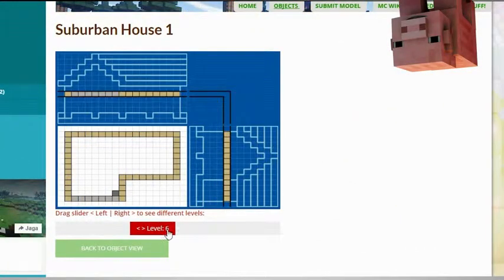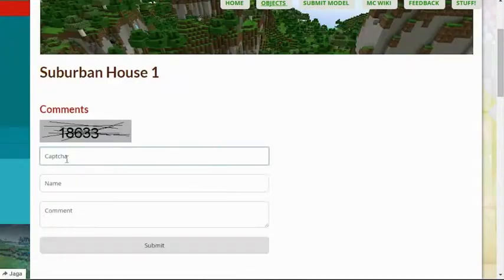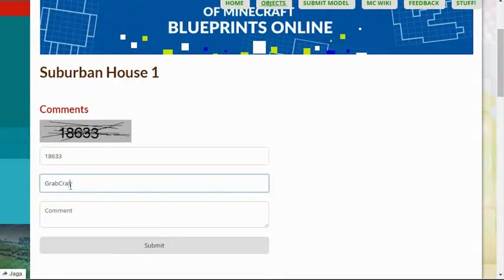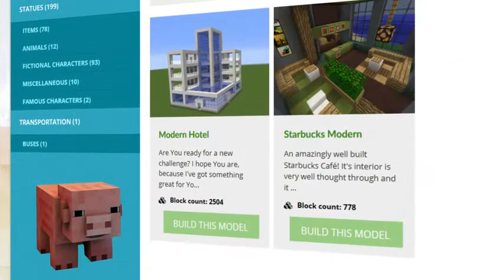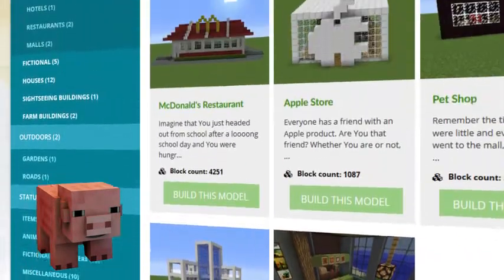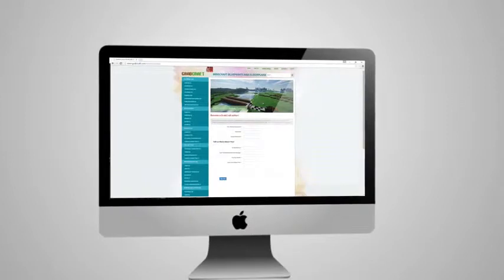Check out the layers of the objects and scroll over to see the materials you need. Comment and rate the best of the best or your least favorite objects. Browse through the categories to find your type of buildings.